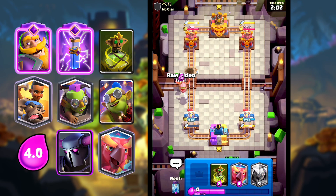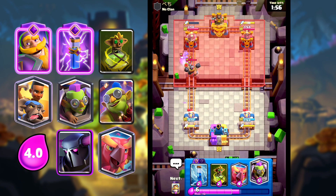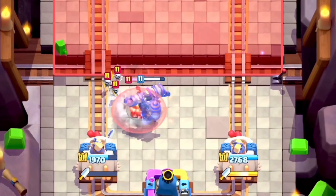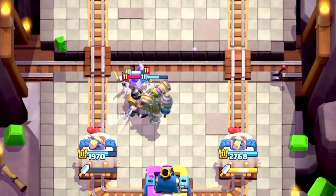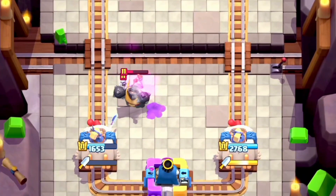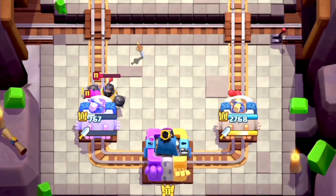What I can do — I'm going to go Ram Rider and try to find a way to sneak in some damage early. He has Mega Knight. This guy has counters to everything, actually. I'm going to go in for the Goblin Machine. Let me go in for the Knight as well, because the Goblin Machine does no damage at close range. This guy found a way to counter our whole deck.